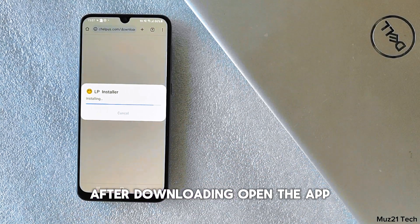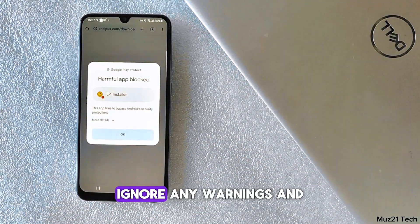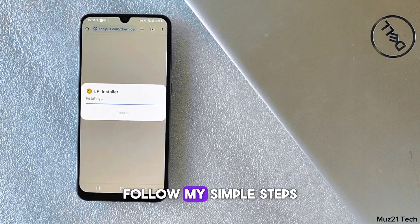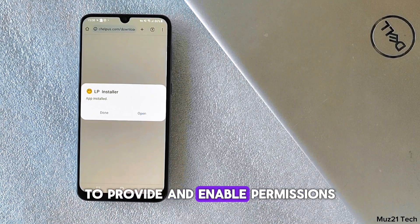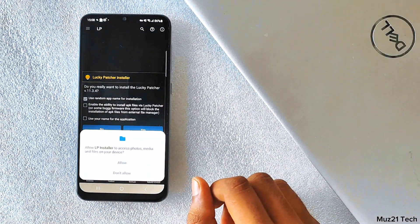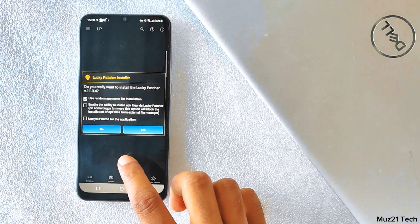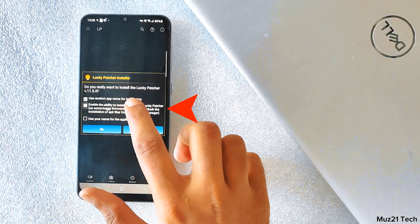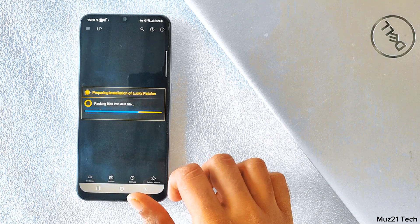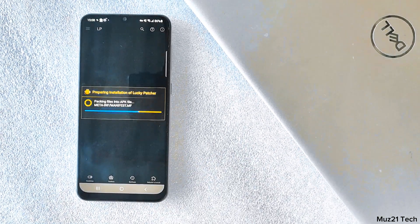After downloading, open the app. Ignore any warnings and tap install anyway. Follow my simple steps to provide and enable permissions. So, let's get started.